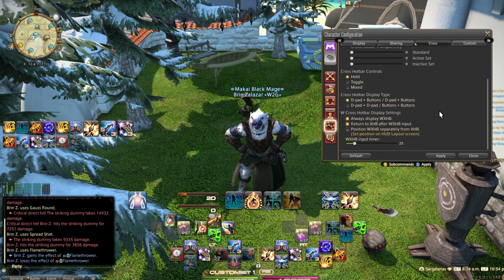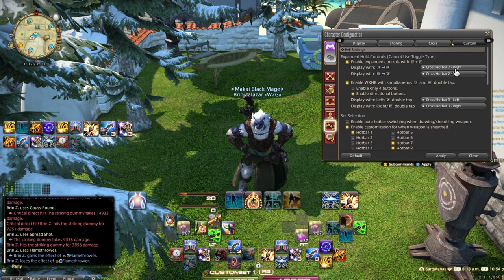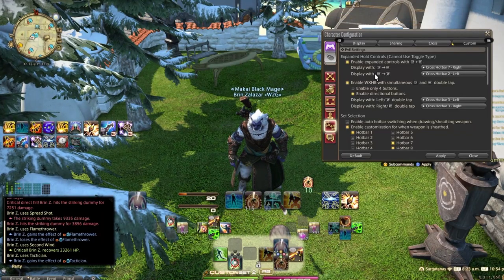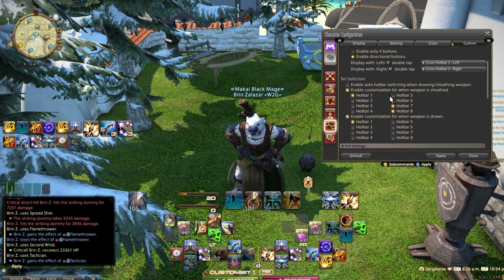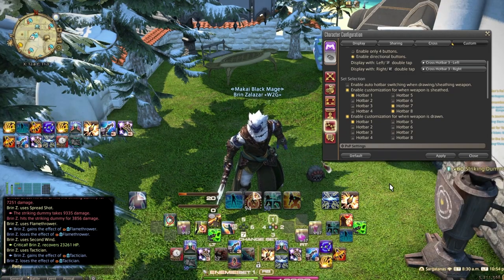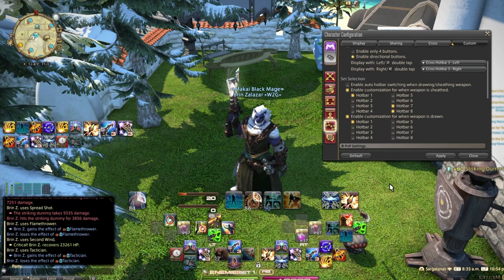Under custom, I have expanded controls enabled: left trigger then right trigger goes to hotbar 7 right — mount, sprint, and utility — and right trigger then left trigger goes to job-specific things like self-heals, stuns, or party defenses. When my weapon is sheathed, tapping R bumper cycles through hotbars 1, 7, and 8. With weapon drawn, you stay on hotbar 1. You can also hold right bumper and use the D-pad to cycle through hotbars. Play around with these settings to get the right feel.